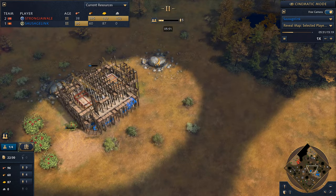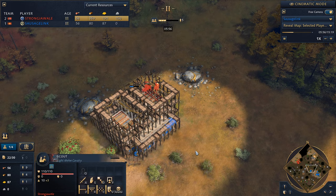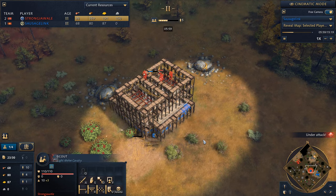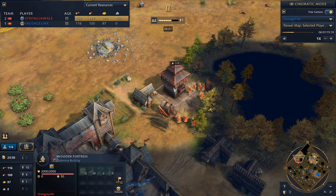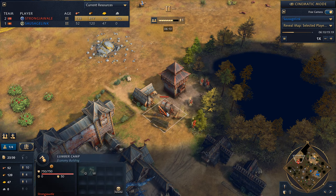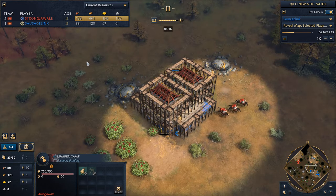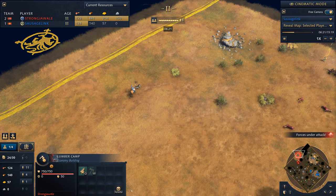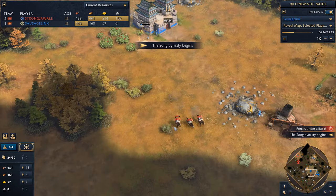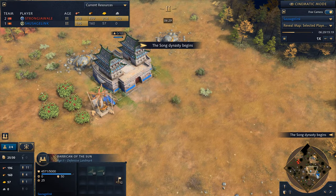But I recall not being happy with that placement. My opponent — spoilers — he does go for this boar. I think it would have been in my interest to put the Barbican right here to draw the boar closer and protect my villagers while they gather from the boar. Instead I'm going here — it's a much safer option. Here come his scouts. We're fortunate he didn't produce archers right away, because these villagers are getting harassed as they're putting down the Barbican.